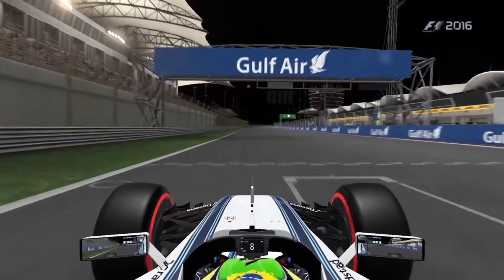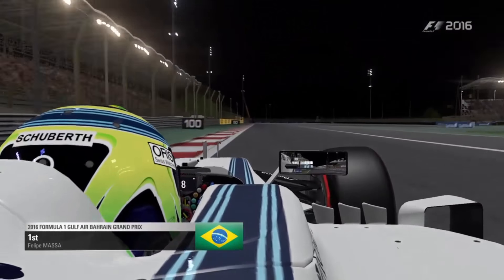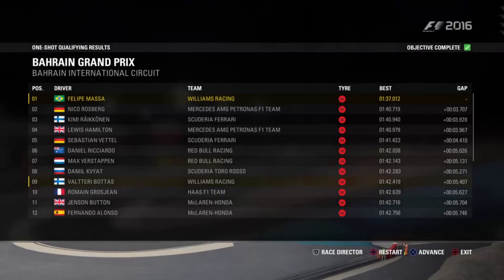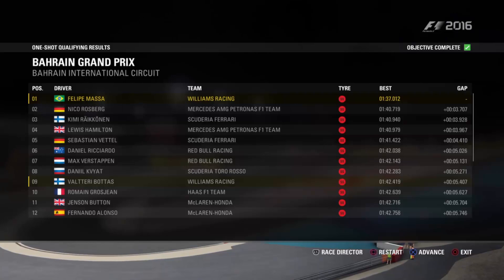So there we go - this is me as Felipe Massa putting up a P1 time, and I'm about 3.7 seconds quicker than Nico Rosberg in second place.